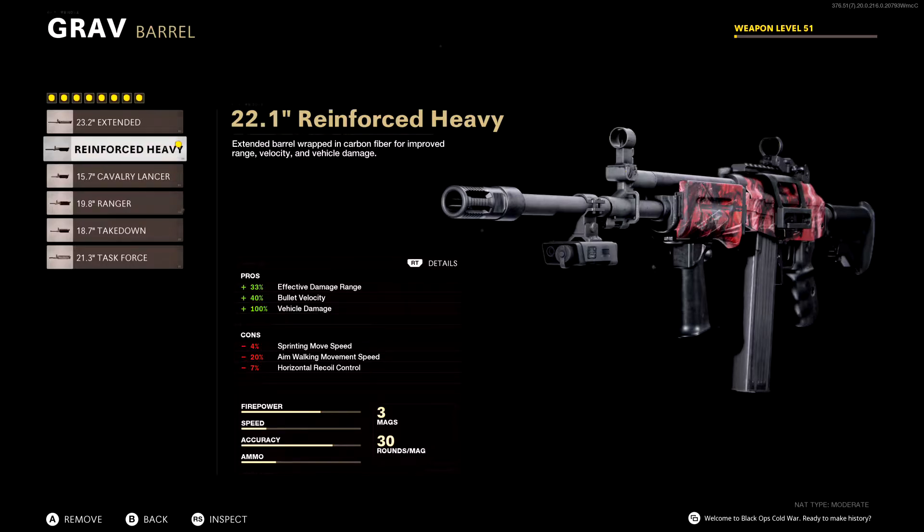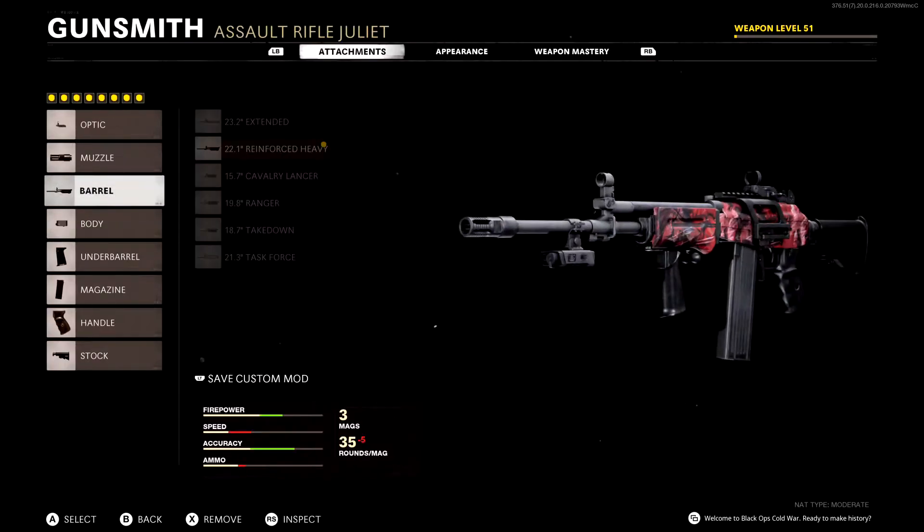This 22.1 inch barrel gives you better damage range, better bullet velocity, and better vehicle damage. I don't really care too much about vehicle damage, but the effective damage range and bullet velocity — that little extra boost does go a long way. There's a little bit of downside in that there's even more horizontal recoil, but we'll go over how we're making up for that in a second.